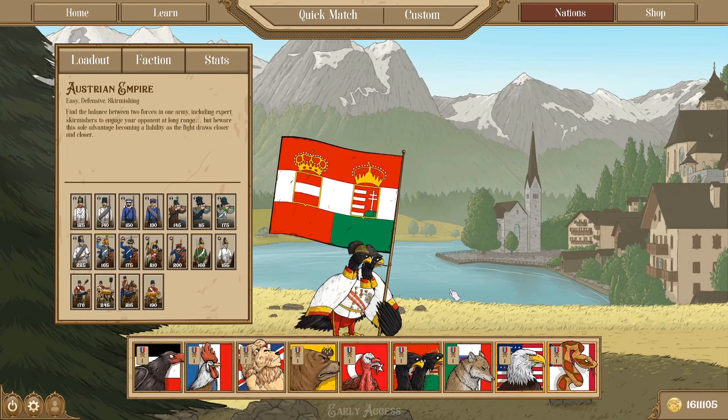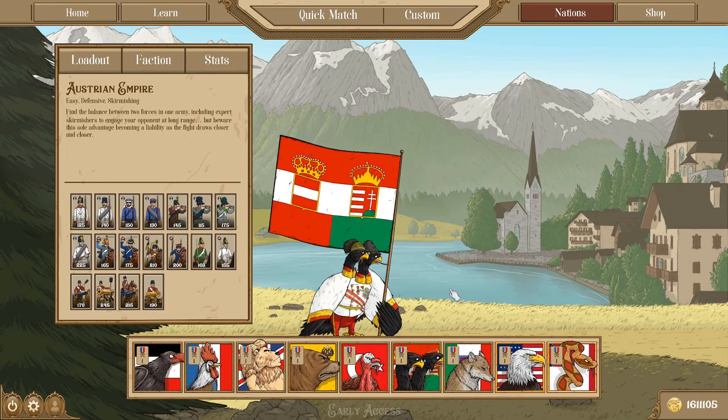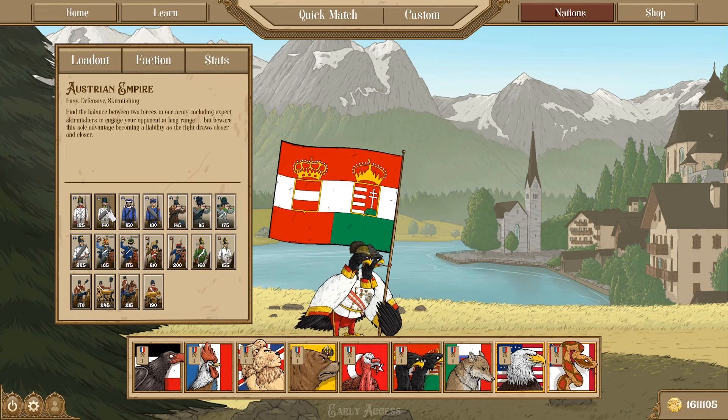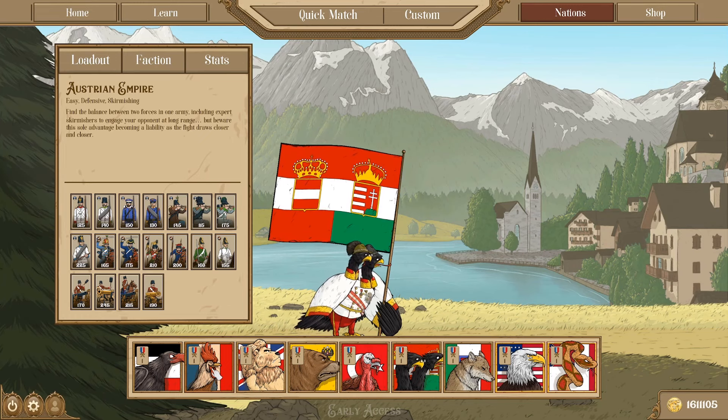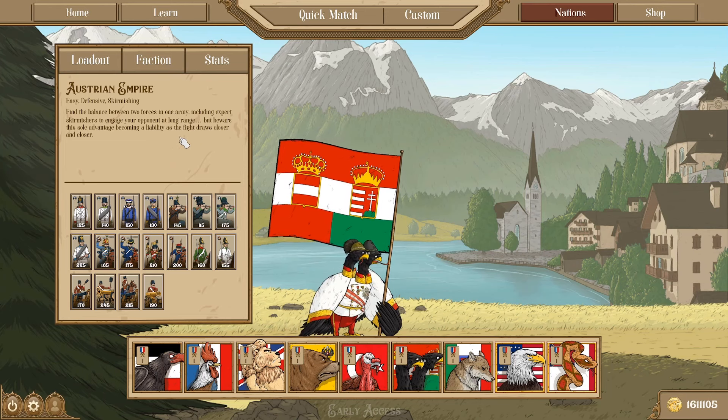The next nation we move on to is another beginner-friendly nation: the Austrians. Very similar to the French actually. They have very conventional style line infantry. These German line infantry in red don't have any traits associated with them, so you don't have to push yourself toward any specific play style. But you will notice — just like the Austrian flag is divided between Austria and Hungary, red and green — there are two line infantry options: German infantry in red and Hungarian line infantry in green. They're right next to each other and they play very differently. So you can either field a Hungarian army, all of whom have the shock perk and play very offensively, or go with the more vanilla style German line infantry. So quite versatile — similar to the French in their versatility. They've also got in the early period some South German troops, I believe the Saxons and the Bavarians, and then a huge array of skirmishers: Grenzers, Kaiserjägers, and Feldjägers as well.